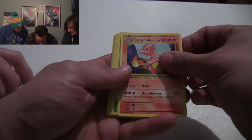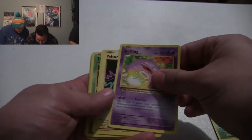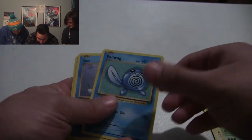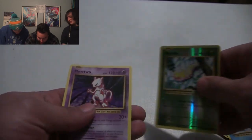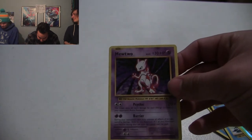I got myself a dope-ass Charmeleon, a Kakuna, a Koffing, a Voltorb, a Tangela, a Poliwag, a Seel, a Magikarp, and a Reverse Holographic. You were supposed to save the best for last, but that was the first thing we saw. We have two Mewtwos in two packs - that's cool.